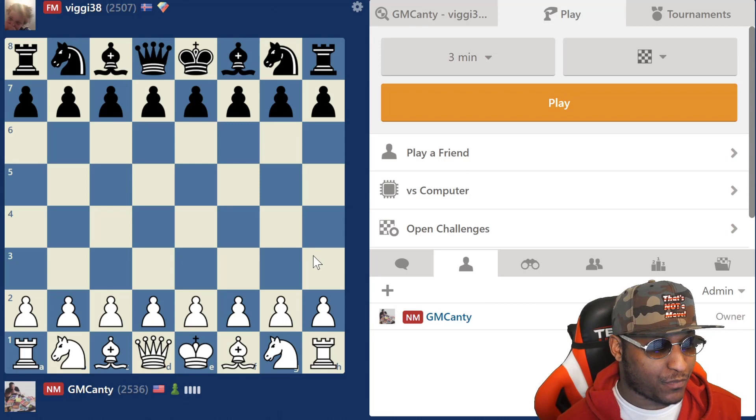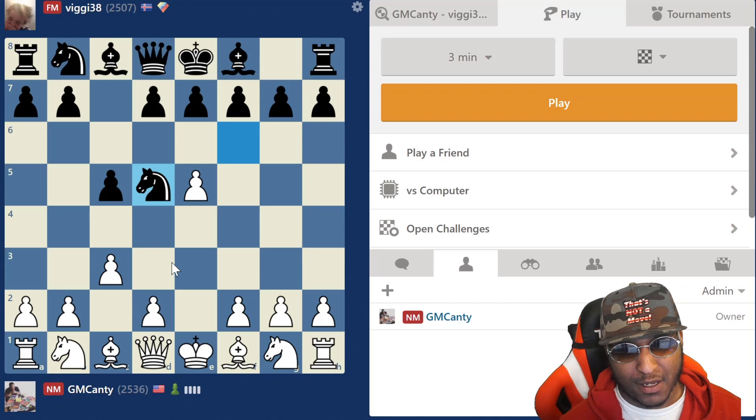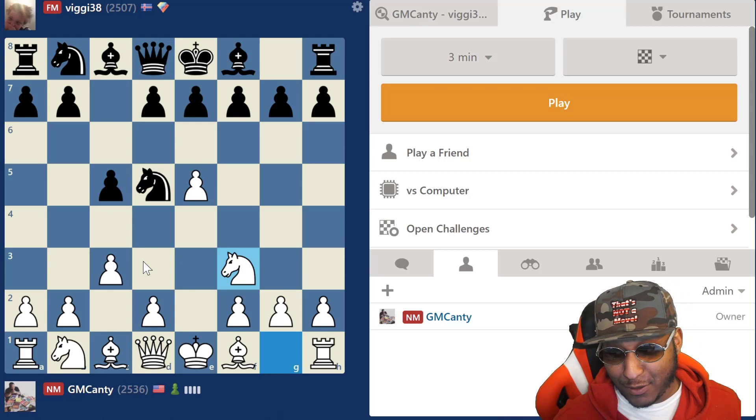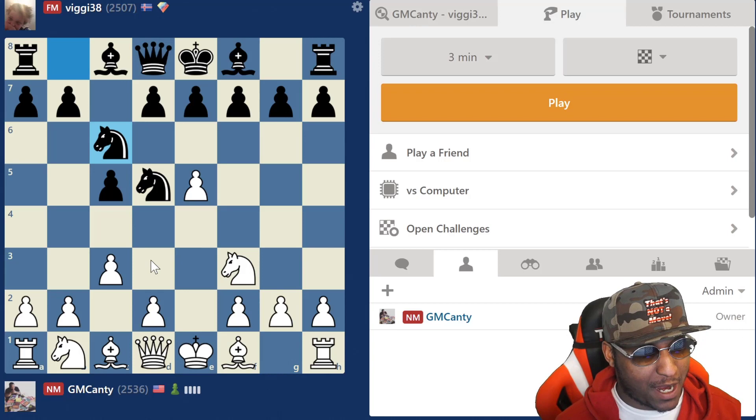Knight f6, e5, knight d5, knight f3 - guys, this is all the stuff you're going to see in the playlist. Of course we have the course as well. The course is honestly still $20 right now - I don't know when I'm going to change it back to $40 - but you can get the course right under the video. I explain everything: c3 Cecile for the Kill. Knight c6, d4, snap snap.